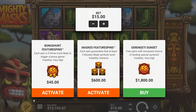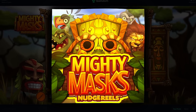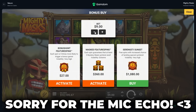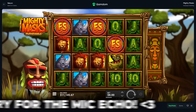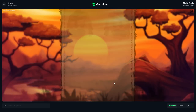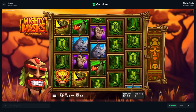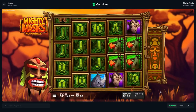All right, what's up guys, we are on Mighty Masks today. I've done a few of these feature spins. That's expensive - I meant to do a buy. Let's do a 960 bonus buy, we have 12,000 today. That is a very big balance. I'm really hoping that we don't get absolutely smashed like usual.